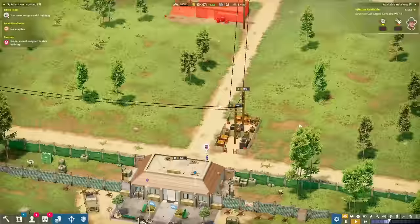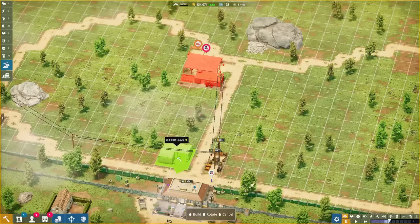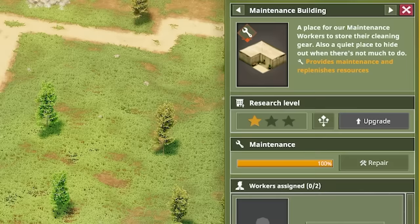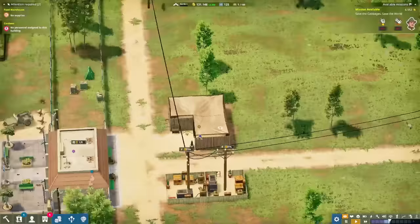I've just realized I haven't built a maintenance building yet. So we need a maintenance building - 2,925. That's fine, we'll shove that down there at the front, and then we can just assign our worker. Now you can see her heading over there - she's going to work in here and will maintain all the buildings and stuff.